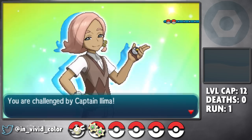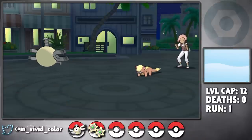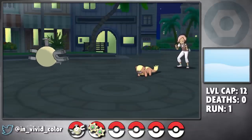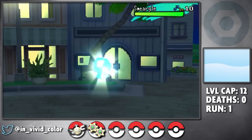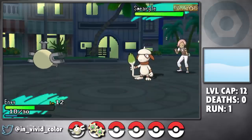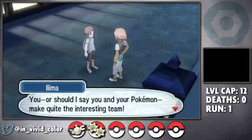Ilima will be our first real challenge since we haxed Emily to death, and his Smeargle is always so good at this point in the game — it will have Ember since I technically chose Rowlet as my starter. We lead Envy into his Yungoos and paralyze it on turn 1 with Thunder Wave, getting ultra lucky as it gets fully paralyzed. Envy miraculously lands a Supersonic confusing the Goose as Ilima heals its paralysis with a Full Heal. We re-paralyze it and hax it to death between confusion and full para. Smeargle comes out next — Envy takes a strong Ember for about 40% HP, but we set up paralysis and confusion again, which is enough to wear down this Picasso wannabe. I'm sure we will breeze through the rest of this game with our overpowered steel types. Don't worry, this isn't foreshadowing anything.